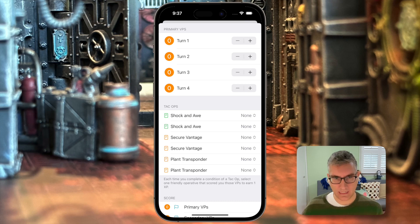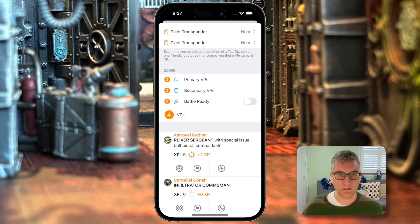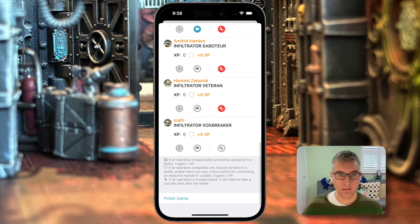Now we have our in-game sheet. You can keep score for your primary points — if you're doing critical ops, this will cap out at four per turn. You don't need to use it, but it's useful to have. You can also pick when you score tech ops and assign which operatives scored those points. There's a little score sheet to note your score if you don't want to use dice. Below that is your roster selected for deployment, and you can note whether operatives have gotten incapacitated, done a mission action, or were themselves incapacitated. We'll note that a few of them are incapacitated to show what that looks like. You'll also see they will earn experience after the game.